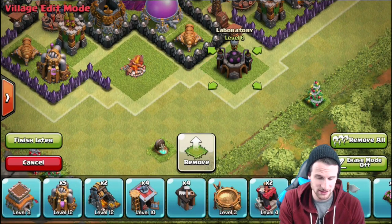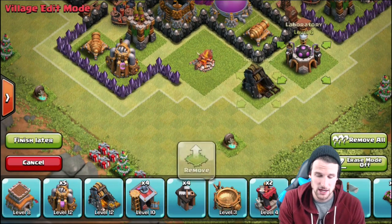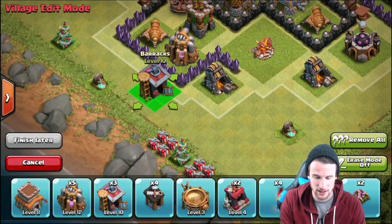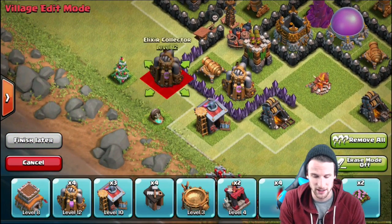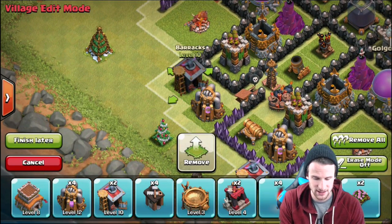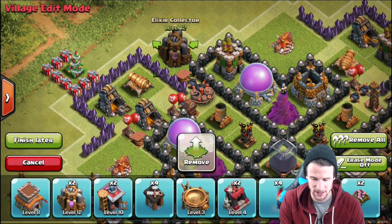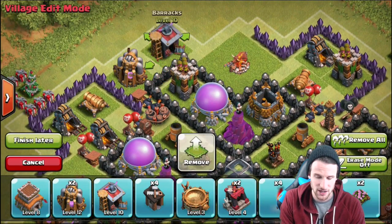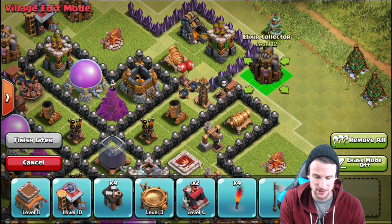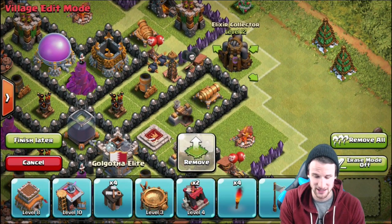One thing I always say: you want to have a non-resource building and then a resource building alternating. So you can see - laboratory, then loot, army camp, then loot, barracks, then loot. I always do this because it helps to spread out your resources. If somebody comes and attacks you, they're not going to be able to deploy on one side and get all of your loot. That's something you should definitely pay attention to when designing your base.